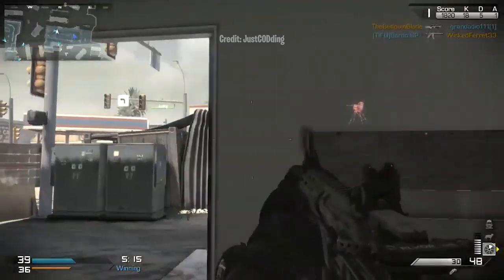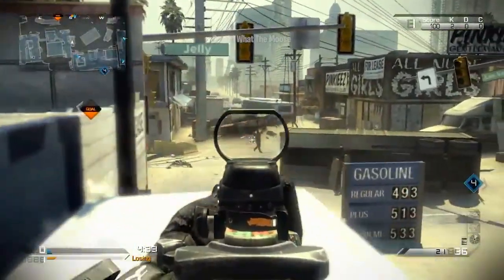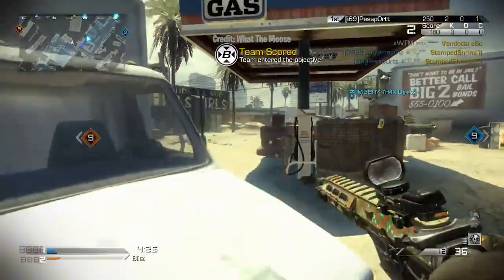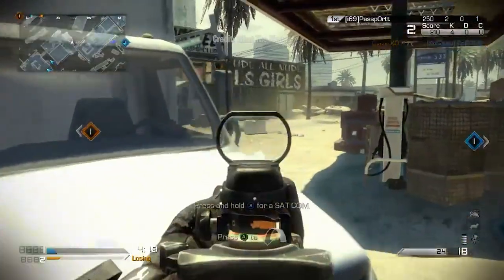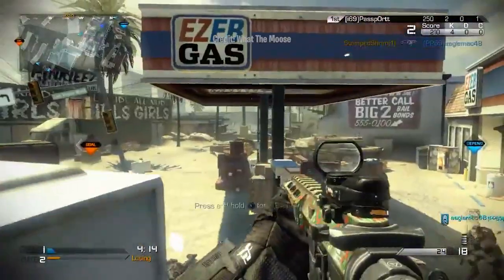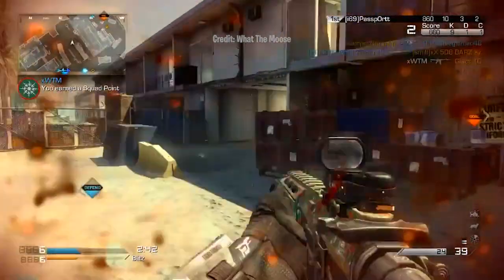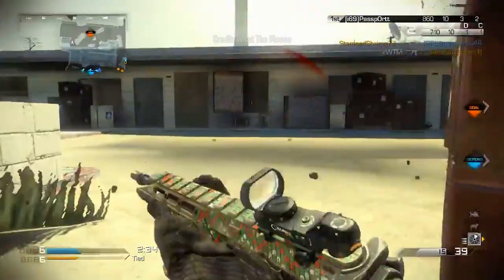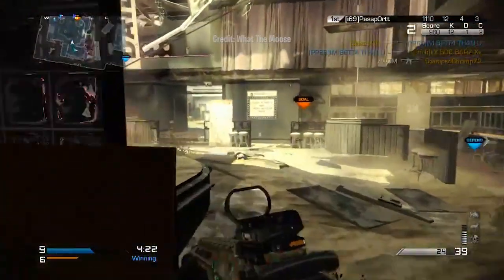Next up: Burst Fire in CoD Ghosts. CoD Ghosts has a very fast time to kill — most people who played it remember frequently getting killed in two to three bullets. Now, in a game where full-auto weapons can kill in two to three shots, why would you ever convert your gun to a three-round burst? Burst Fire was available for most ARs in Ghosts and would convert them to a three-round burst weapon. Since the TTK was so fast across the board, it was pointless. Burst Fire was rarely seen in any online match in CoD Ghosts, and I'm honestly shocked it was never buffed to get more field usage.